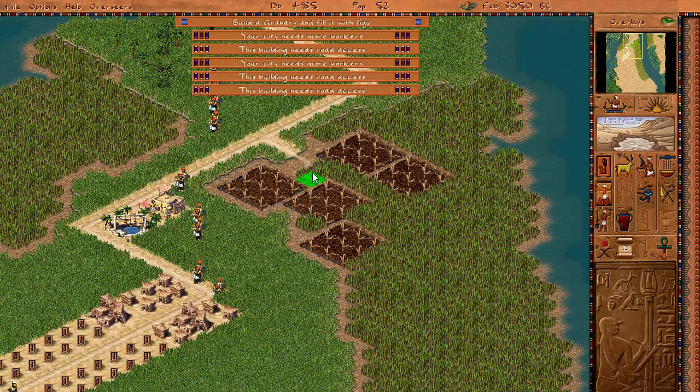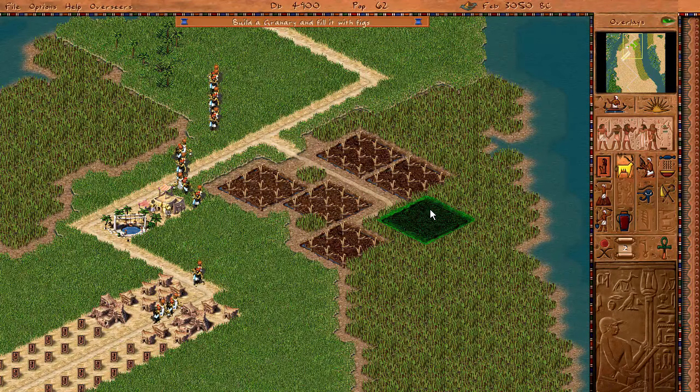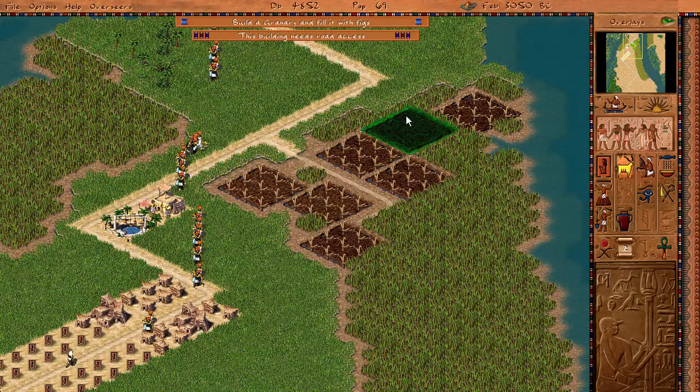You don't see this every day in a game like this - it actually just really impressed me. So here I'm just making fig farms in the Nile here, or whatever the fuck this is. It's the Nile. It needs to be kind of reachable by roads, so we have to finagle it around, but we're going to make tons and tons of this stuff.